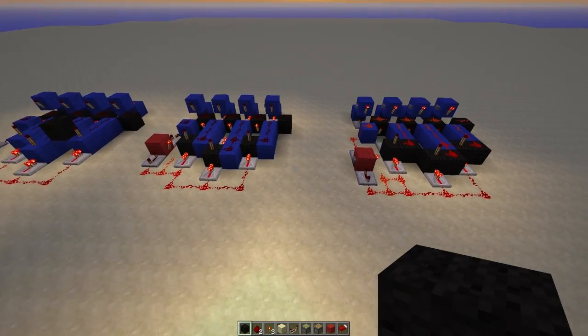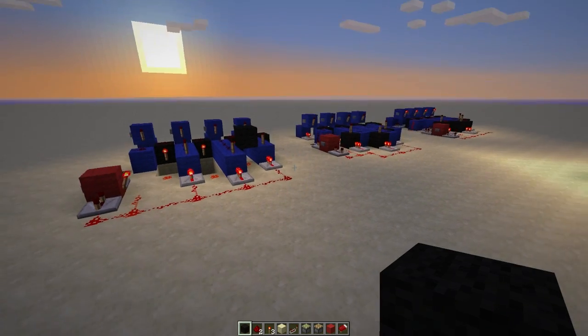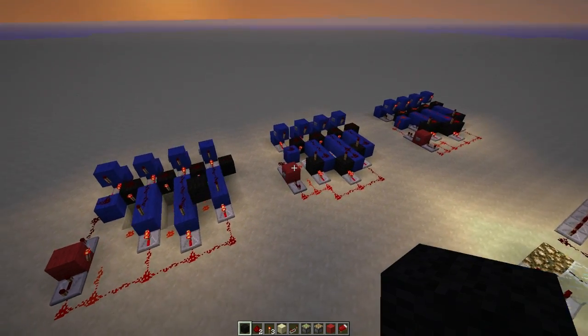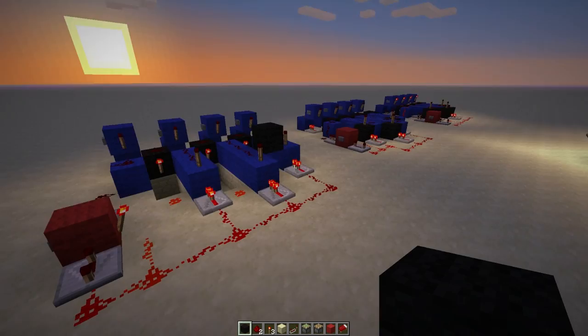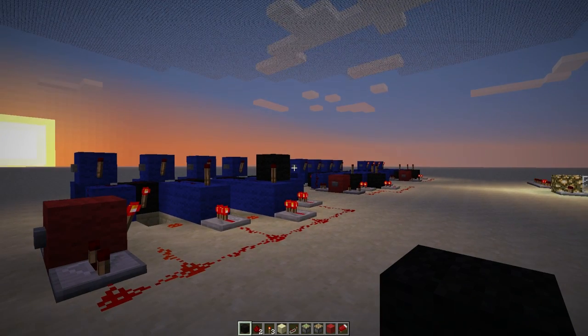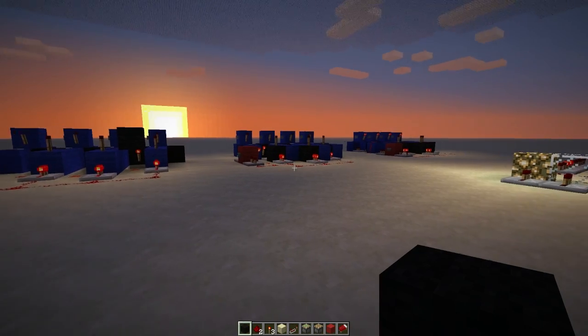Some guys are saying the elevator is broken — as I said in the tutorial, you're just going to have to play around with the bit at the top because there's no real universal answer. If there are pistons sticking out and stuff like that, you just have to do a bit of bug hunting, because every design is going to be slightly different.